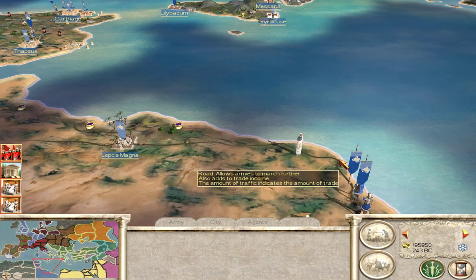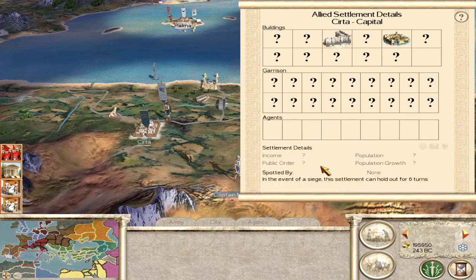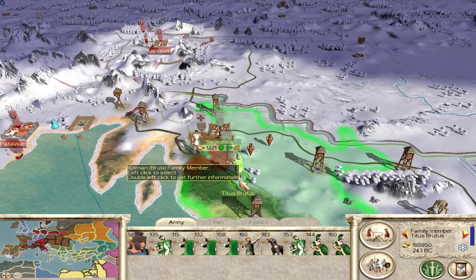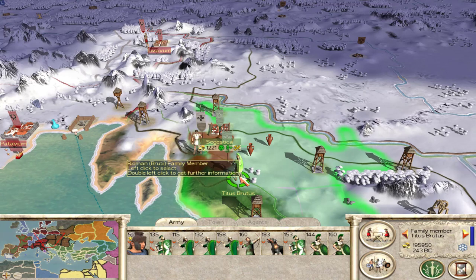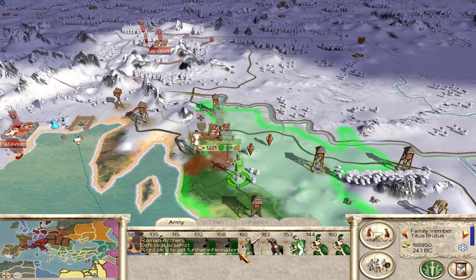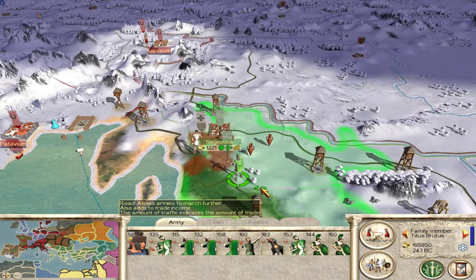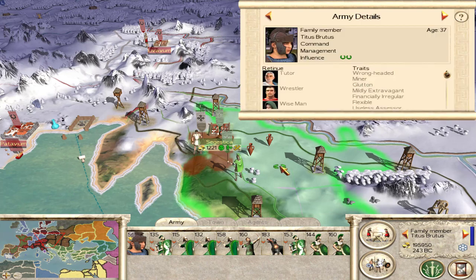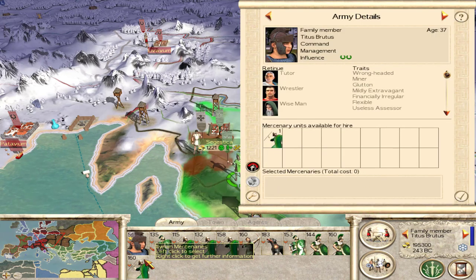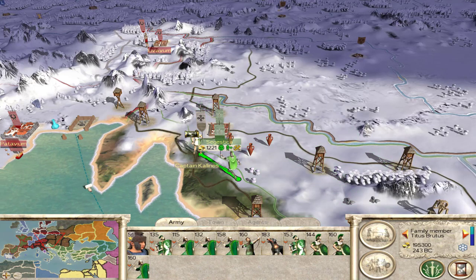Looks like the Scipii are heading back — they might be dealing with Numidia. We just defeated a large group of rebels last turn in Segestica and now there's another group that just spawned here, so we're going to have to deal with them. I think I'll get one more group of Illyrians and take these guys on.